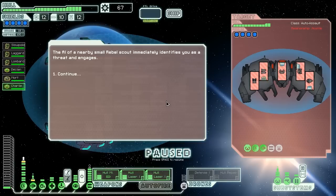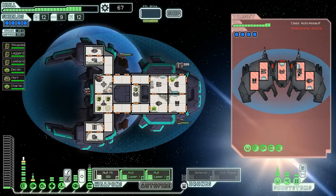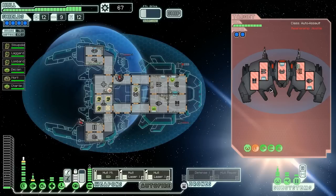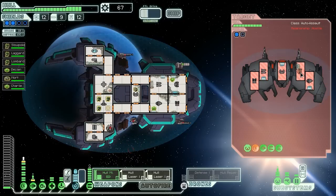The AI of a nearby small rebel scout immediately identifies us as a threat and engages. They've got a whole pile of attack drones. We only have one option — hull missile them in the shields and hope it hits. There we go — now we have a chance of doing a little bit more damage. Fire both hull lasers — they're down to two layers. This is going to be a serious battle of attrition. We're going to cloak out so as few shots hit us as possible. We should be able to save missiles now and rely on lasers, pummeling them in the shields. We're missing a lot of shots though. They may repair that top shield bubble if we don't hit them really quickly.